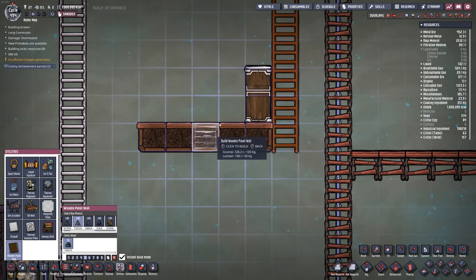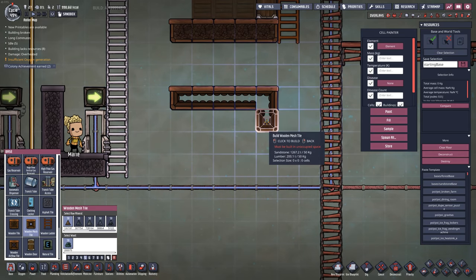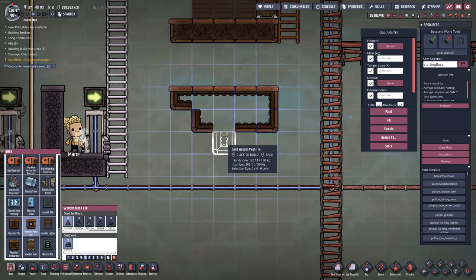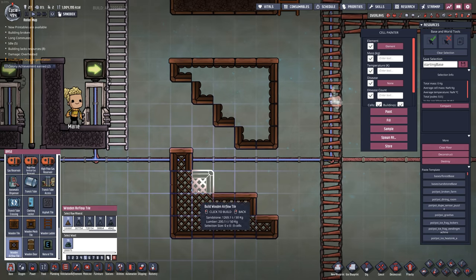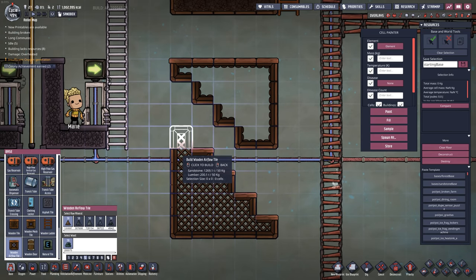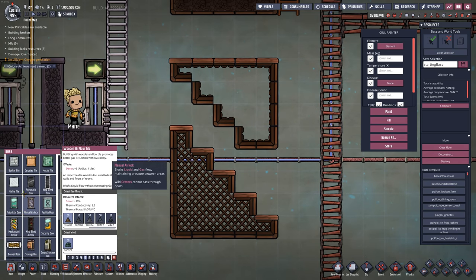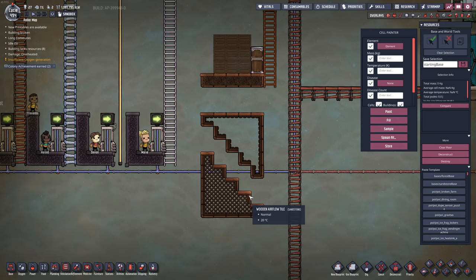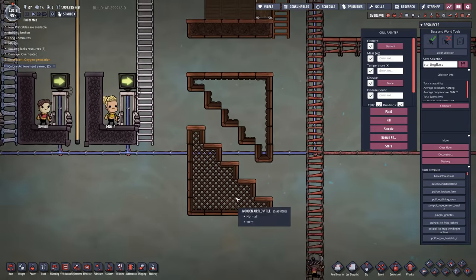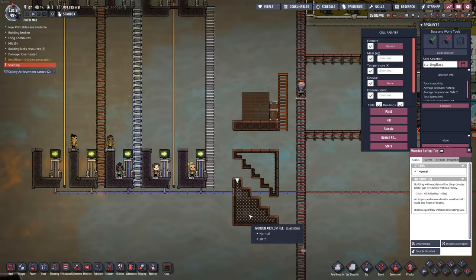If you go over to utilities, you'll find a wooden wall panel just like so. Here's the wooden mesh tile — it's really interesting how it lays out. Then we also have the wooden airflow tiles, which have a pretty cool look as well. These things are mostly cosmetic, so they really don't change anything except they do allow you to have an airflow or mesh tile that isn't made out of metal. Maybe you've loaded up a metal-poor map rather than a metal-rich map — something like this might help you play the game a little bit differently. Wood tiles are awesome.